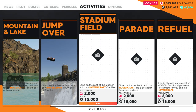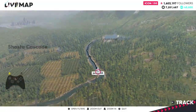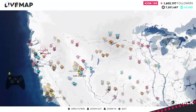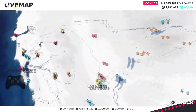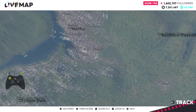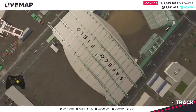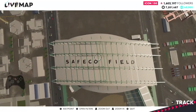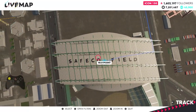The task is to land on the roof of the stadium with any hovercraft, in Seattle. Seattle is located on the northwest side of the map. The stadium is on the south side of Seattle — it's called Sefico Field — and we need to land here.